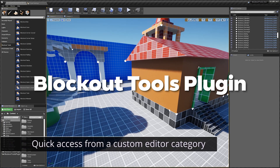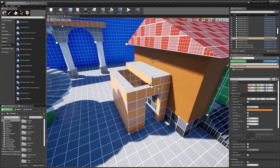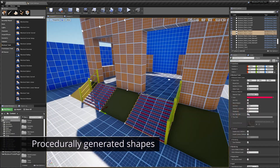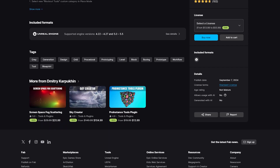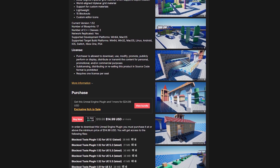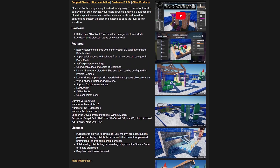First up, we have the Blockout Tools plugin. This package is designed for rapid prototyping of your levels. It allows you to quickly create basic geometry like walls, floors, and ramps to lay out your level structure. It also comes with intuitive tools to adjust shapes, colors, and sizes for better visualization. The strength of this plugin lies in its speed and flexibility.